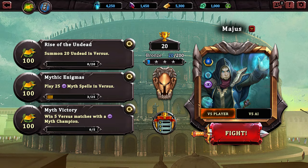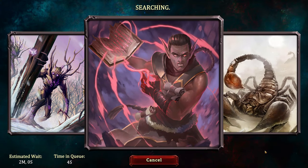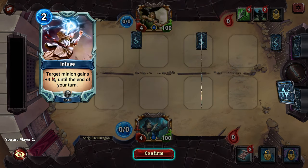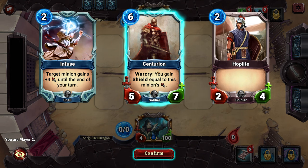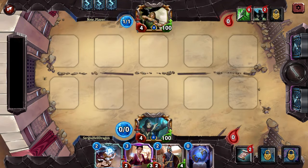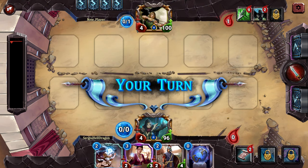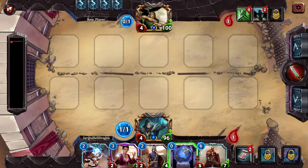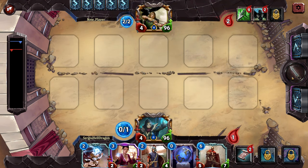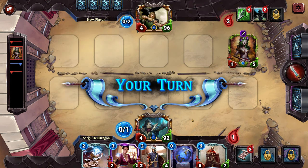That was intense — I was fighting against another player. I want to fight another one with the same Mage. Let's see what we get this time. We have another opponent. Which card should I get rid of? This one is way too powerful — it's gonna take six turns until I can use it, so no thanks. It's my turn — nothing I can do. This Mage Apprentice is gonna be my piece of resistance.